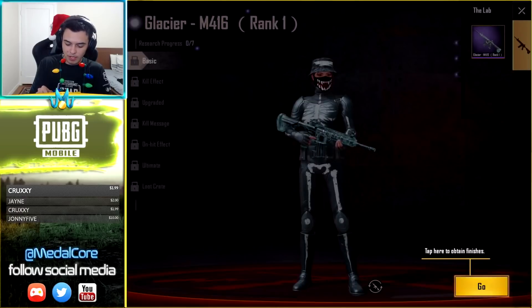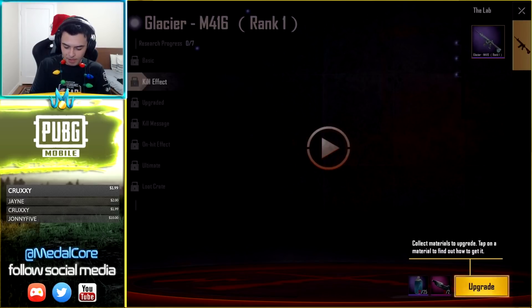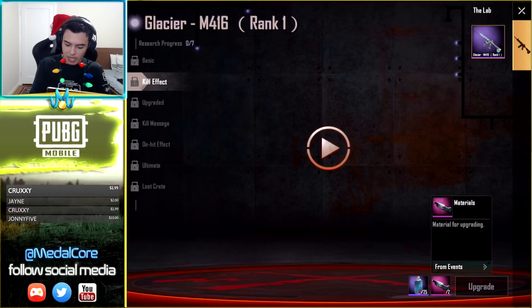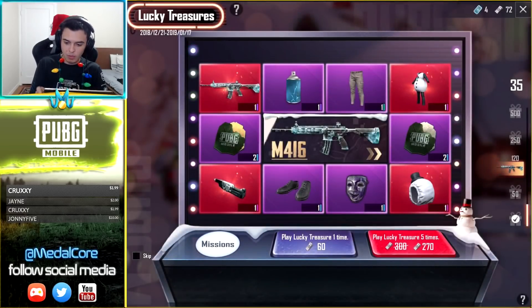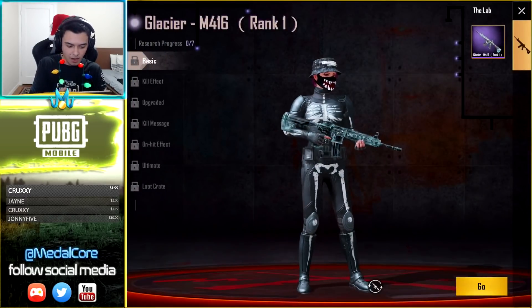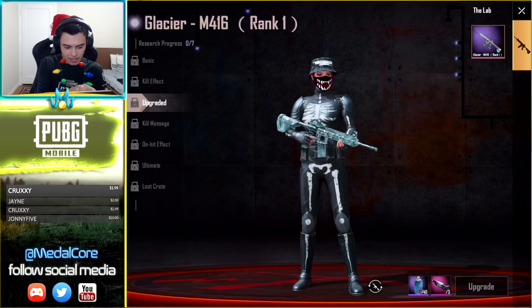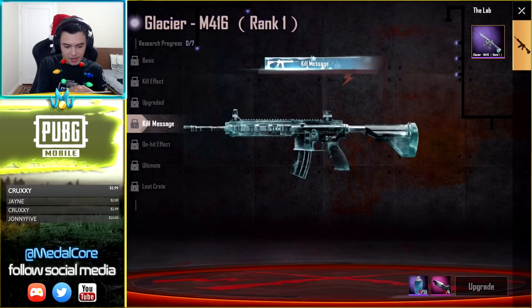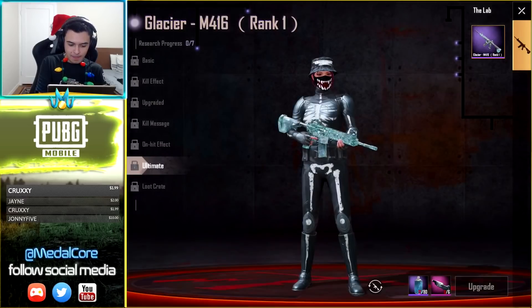Oh yeah, here we go — Enter the Lab. This is what we're looking for. Tap here to obtain finishes. There are special effects — tap here to see special effects after upgrading. Collect materials to upgrade — that's why those upgrade materials are super rare. The paints you get from events or the shop, and the materials you get from this specific event. To get the M416 you get it here, then you upgrade it — it gets a little bit more icy, then you get a kill message and on-hit effect — that's pretty badass. The ultimate looks sick, and then the loot crate — that is awesome.